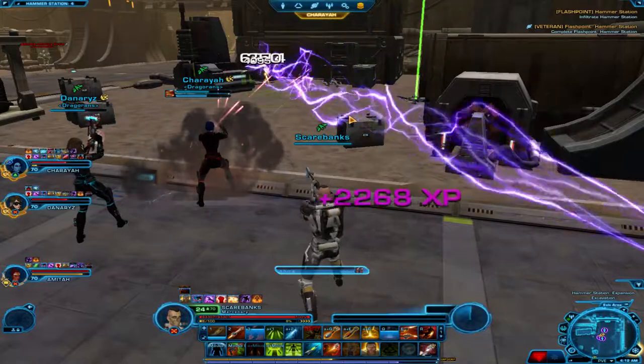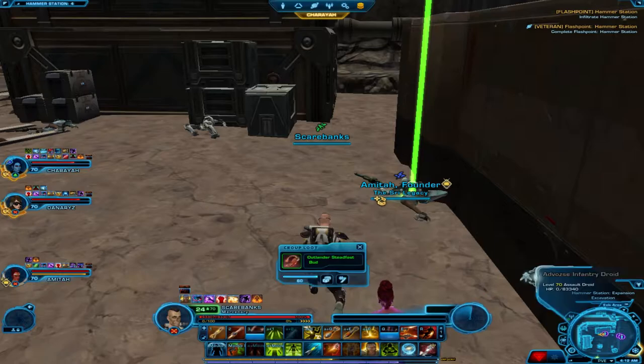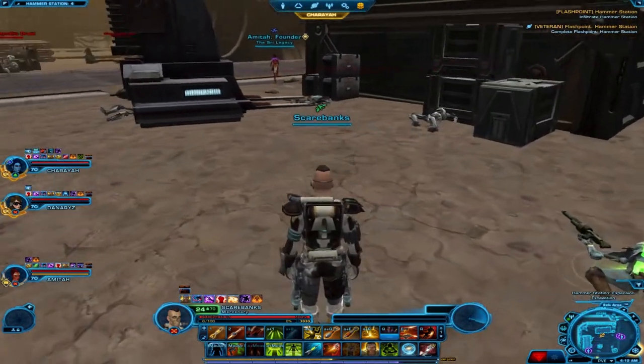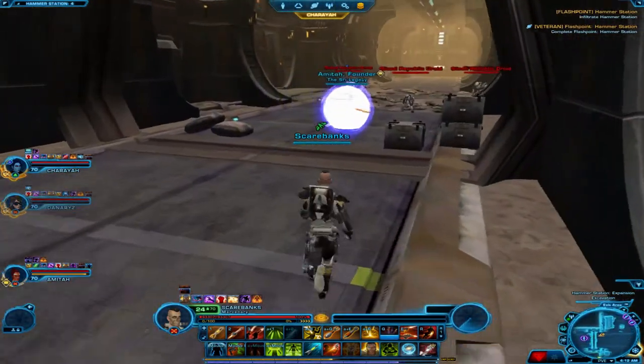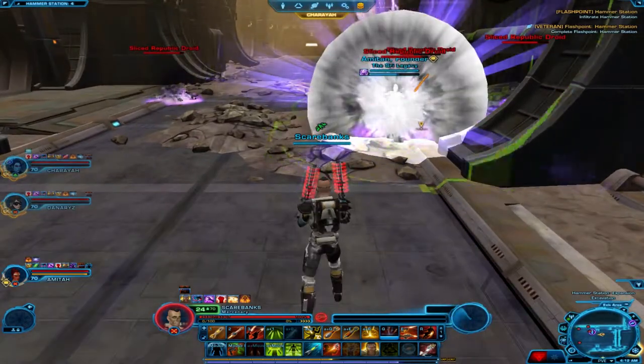The character that is blue-skinned, I want to say, is a Chiss — I'm not sure if I'm pronouncing that right. And then the reddish-skinned one is the Sith race — Pureblood Sith.